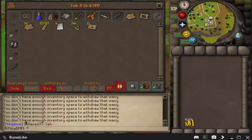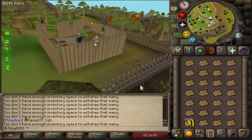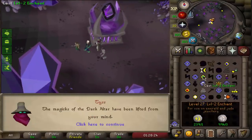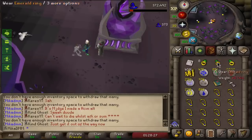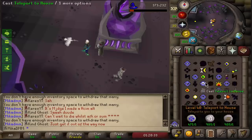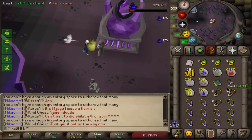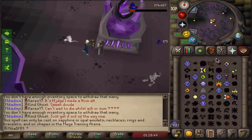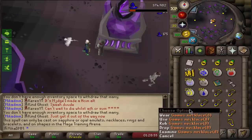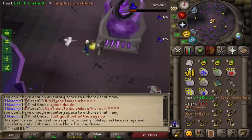I'm pretty excited to be done with it and to finally get the fifth relic on that account. Meanwhile, doing the final trip on our main account — this is going to be one of the final things before I actually do construction. Once we reach 81 construction, we can make a jewelry box in our house, which is why we have three rings of dueling. We're going to use games necklaces to teleport to Wintertodt, which is gonna be the closest thing to our bank. We should have enough teleports, but if not we can always make more. Once I'm 81, I'll just have it in the house so I won't need to waste any more charges.